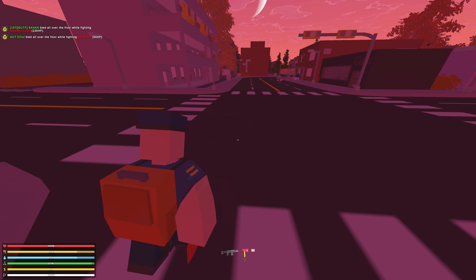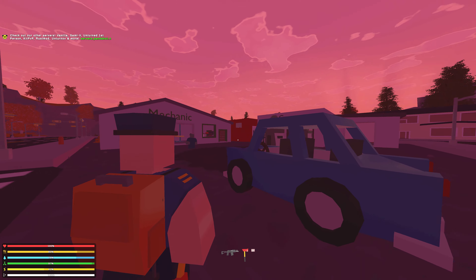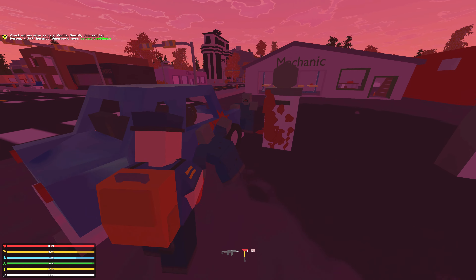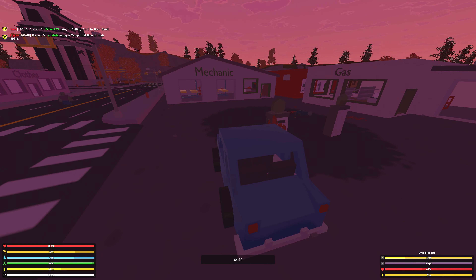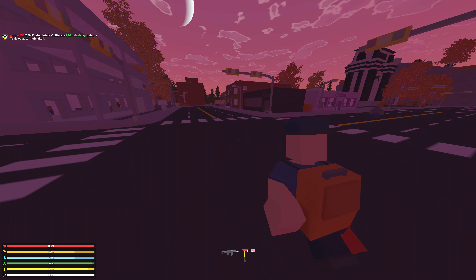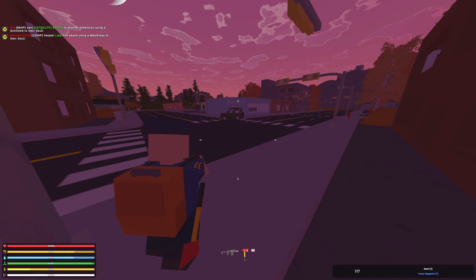We might be able to make a little base here if we're clever and I don't get shot. There's a lot of runners here - I call them runners. When they run at you you have to smack them but they do damage you. You can get behind them and smack them - that's well good. I might be able to make this pizza shop home! Found some dough, some cheese - we can actually bake a pizza!